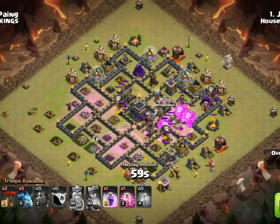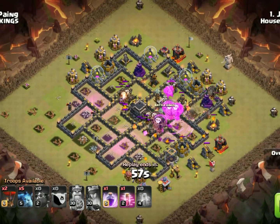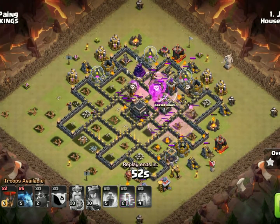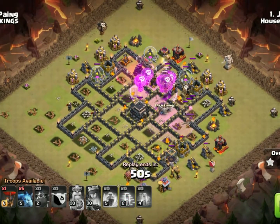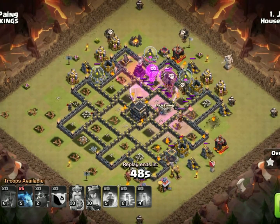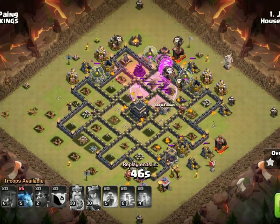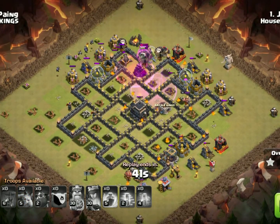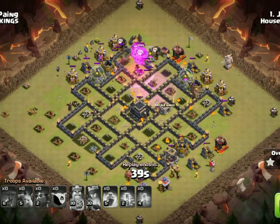As you can see, the third air defense goes down. We have one puppy left, we have a lot of loons left, and the base is destroyed. We have one rage, one haste, and two more balloons coming in for cleanup. At this point we'll drop five minions to start cleaning up on the left-hand side.